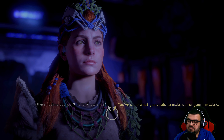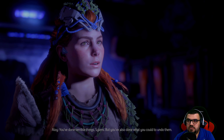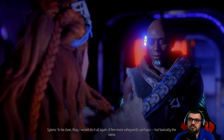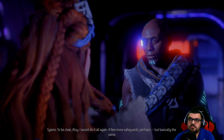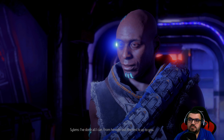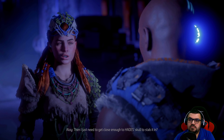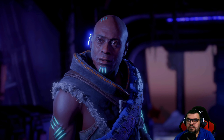He trusted it to a point, and then wanted to make up for it. You've done terrible things, Sylens, but you've also done what you could to undo them. I can't say you've balanced the scale, but at least you've tried. To be clear, Aloy — I would do it all again. A few more safeguards perhaps, but basically the same. Really? So much for learning from mistakes. I've done all I can — from here on out the rest is up to you. Take my lance, fit the Master Override to it, and you have a means of injection. Then I just need to get close enough to Hades to stab it. Oh no problem, Sylens.